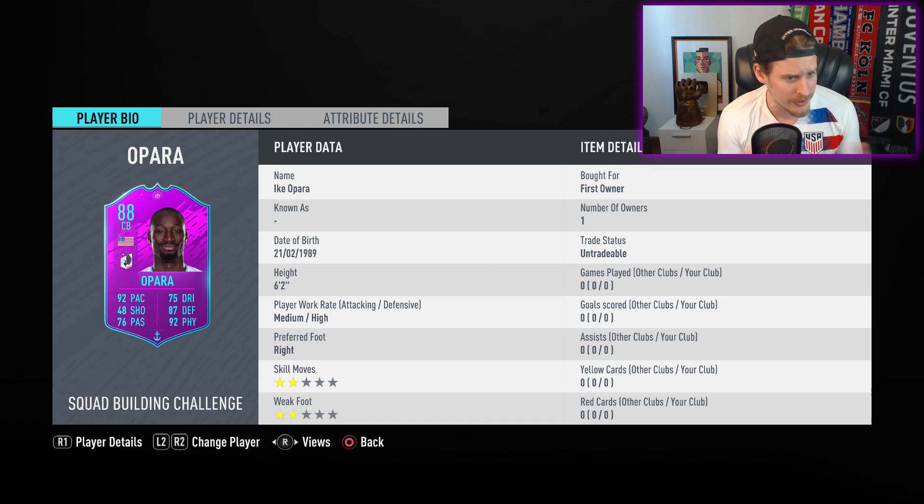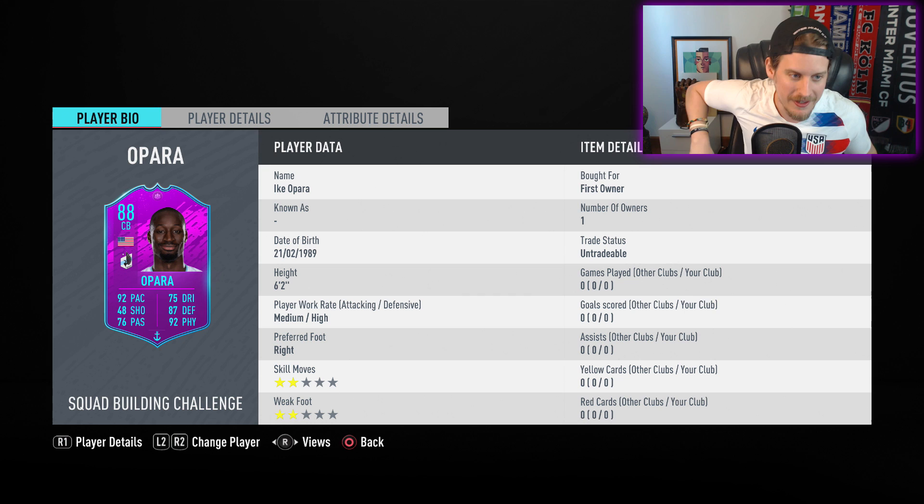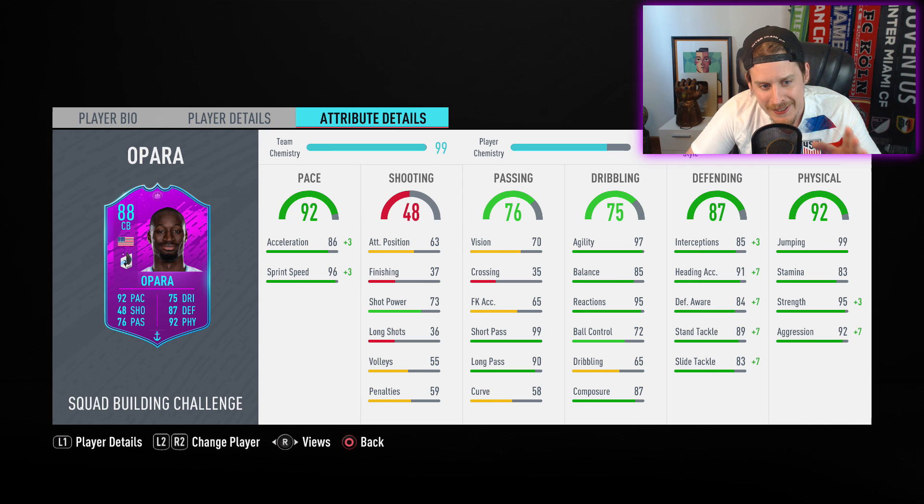If you guys want to see that, let me know. It looks like Ike Opara is going to be the most broken center back in the game, but we're about to find out. Drop a like on the video if you're new to the channel, hit that subscribe button. The 88 Ike Opara, as part of the MLS League SBC, took about 45 minutes to complete, coming in around 150 to 180k coins. You get two-star weak foot, two-star skills, medium-high work rates, and the 6'2" height — which is ideal, the perfect work rates for a center back.